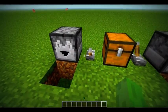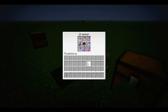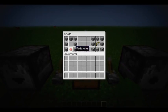Next is the dropper. What the dropper does is it looks like a dispenser and sort of acts like one. How you craft it: it's like a regular dispenser without the bow — there's just a redstone there. It's like a furnace with redstone, and obviously the dispenser is a furnace with a bow inside.